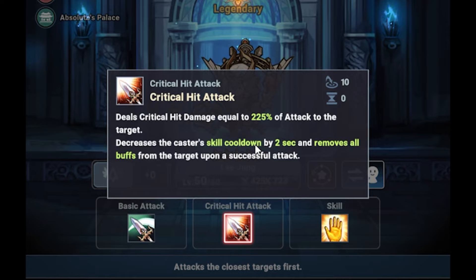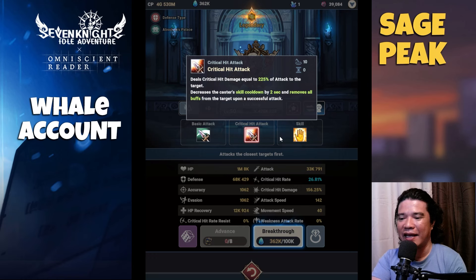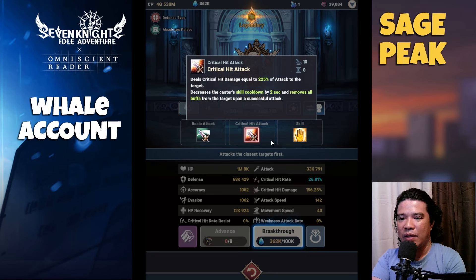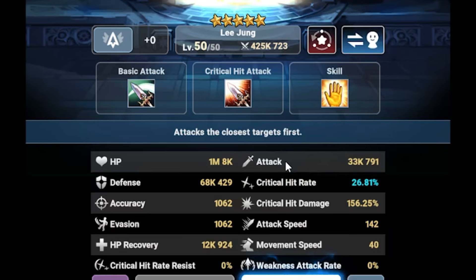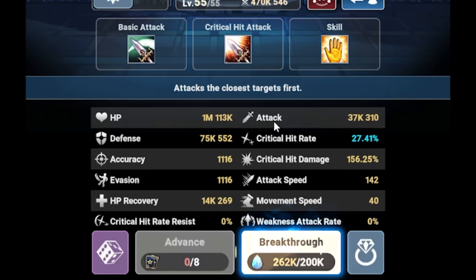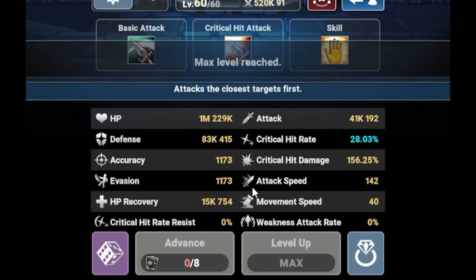The reason I'm using full crit rate is because of this skill: caster's cooldown decreases by two seconds and removes all buffs from the target upon successful attack. I think we can break through — let's break through Lee Jung without hesitation! Nice, the crit rate is already 28 percent.